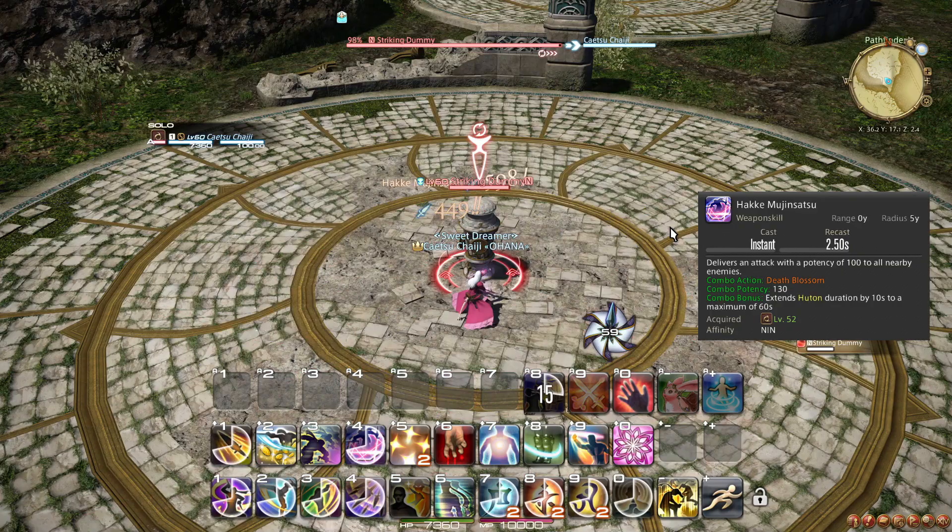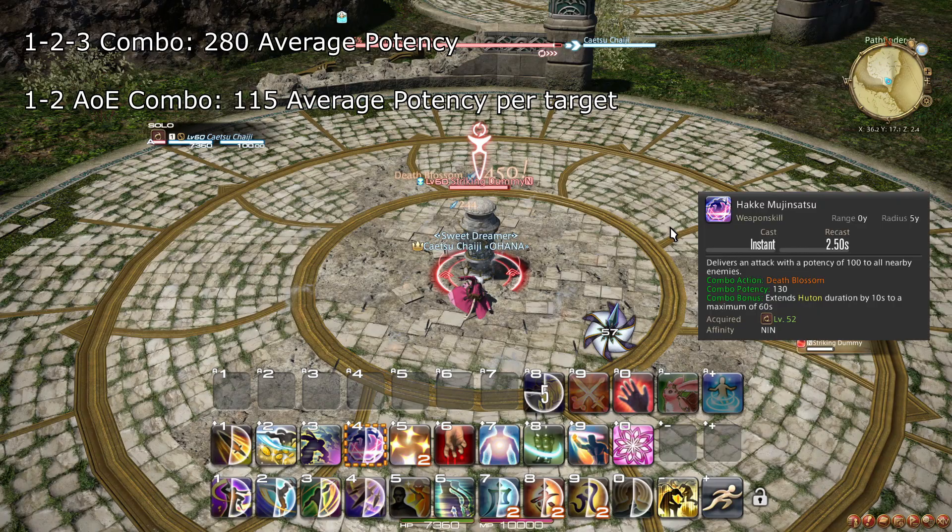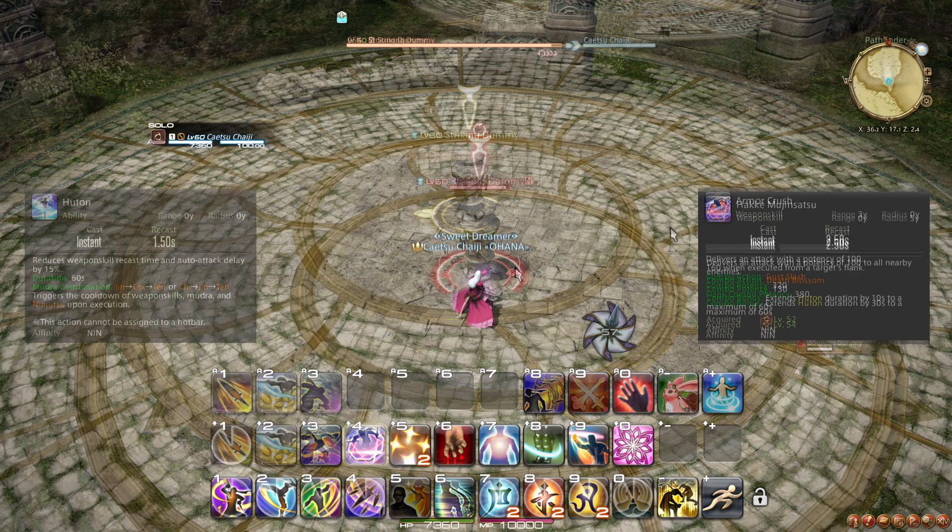At level 52, you learn the weapon skill Hakamuchinsaps, which is step 2 of your AoE combo. You should use this AoE combo in place of your single-target 1 to 3 combo when there are 3 or more targets. Additionally, Hakamuchinsaps also extends Futon's duration by 10 seconds, possibly saving you ninjutsu charges.